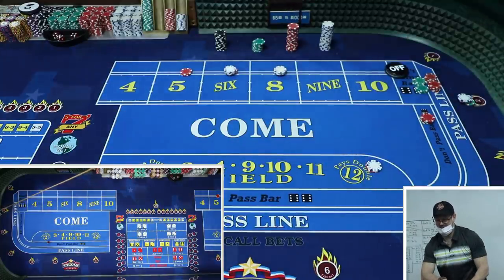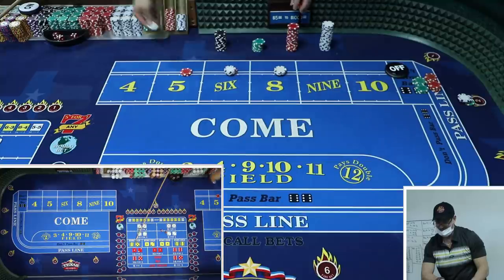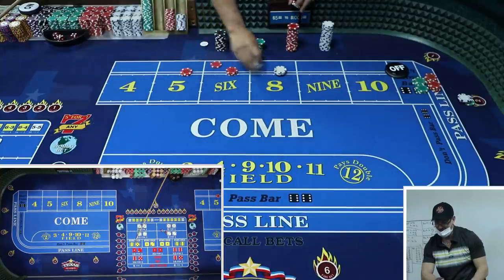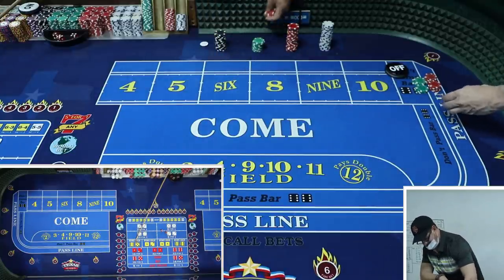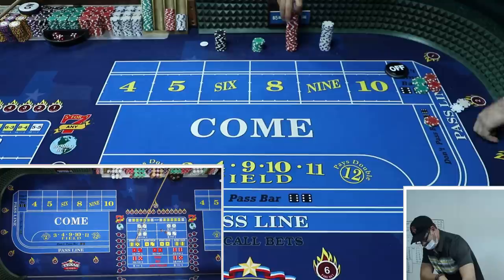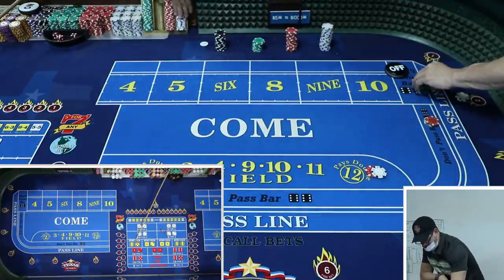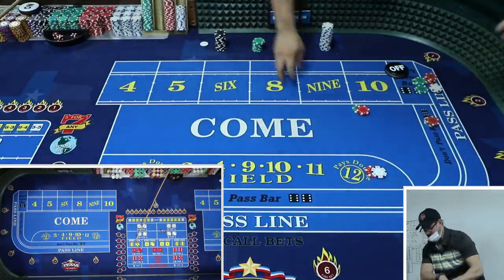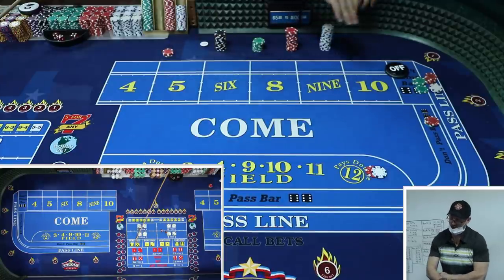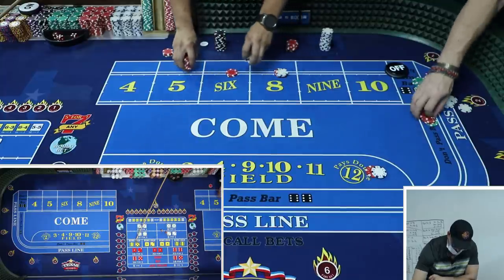On the come-out roll - that is the worst case scenario. This was actually working - you lose everything. You were in $80 and those were pressed bets. Wow, so you have to start over. That's the worst case scenario: lots of sevens on a come-out. I should have pulled out early - we'd have been winning, we'd have been up.